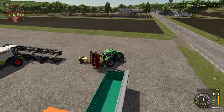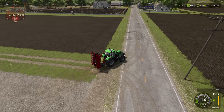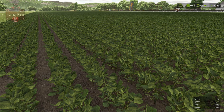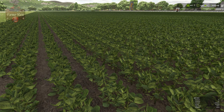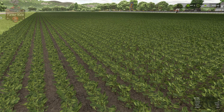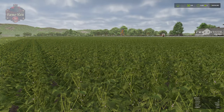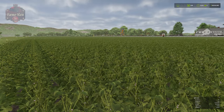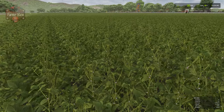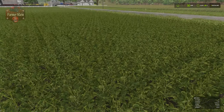I'm going to go ahead and spray this field with herbicide, which will tackle our weed problem. Then we will advance into May and see what our first growth state looks like. Here we are in May — we have our first growth state for our soybeans, with a 95% field bonus and 100% fertilized. Moving forward to June, we've seen another growth state with little buds on our soybeans. I really do like the new soybean textures we're seeing here in FS25.